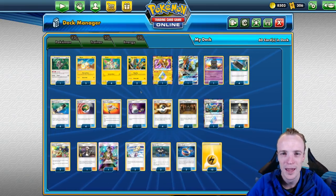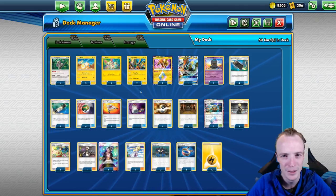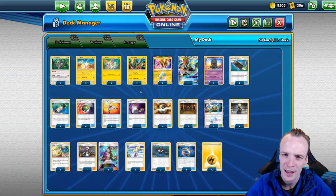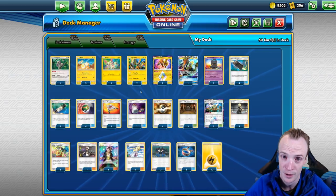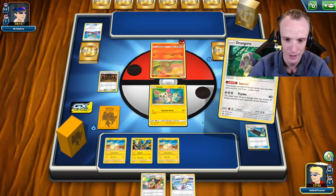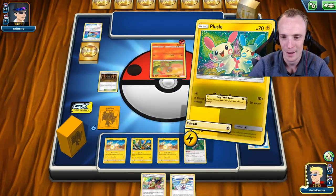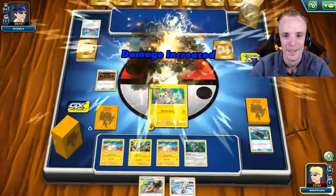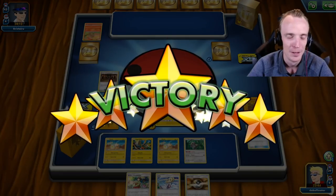Hello and welcome to Bellcurve Gaming. Today we're going to have a look at a tag team before tag teams in Minin and Plusle, who will make you pay if you cannot get a second Pokemon out on your first turn. Double tails - not really worried about that. Find me an energy card. Got it. There it is. That had me worried for a little while. There we go - 150 damage. Turn 1 victory.